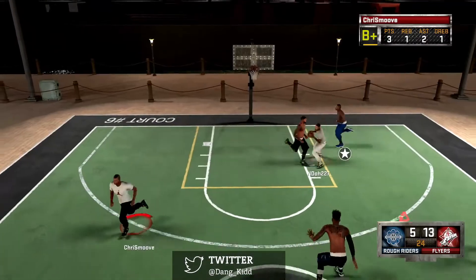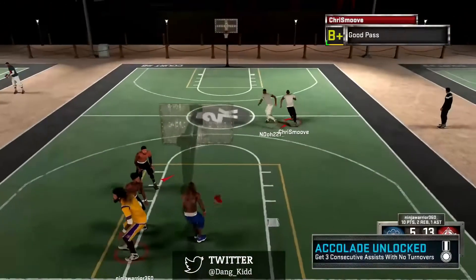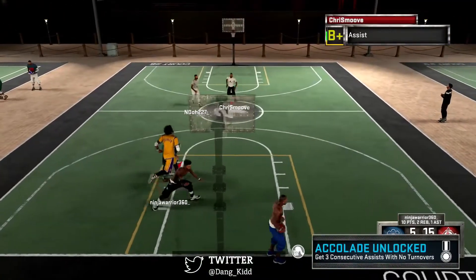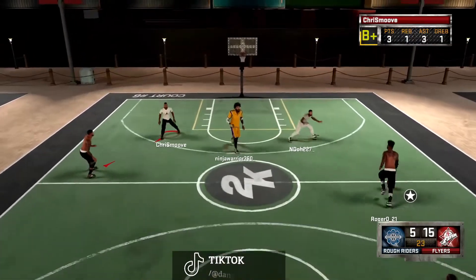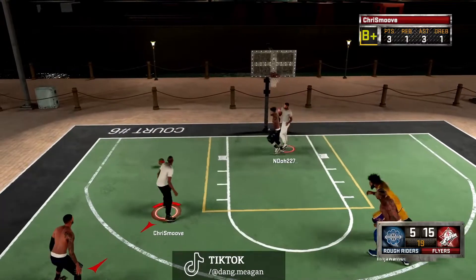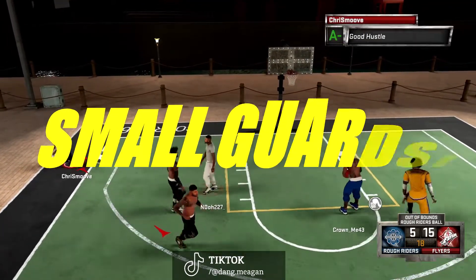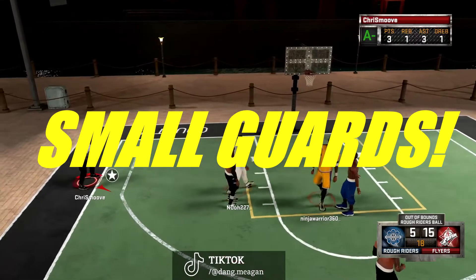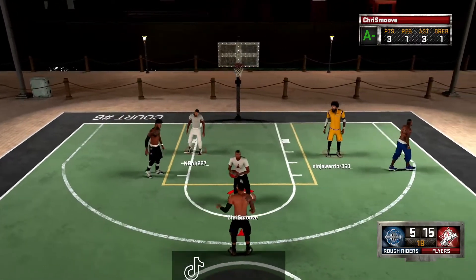So if you want to run the Curry slide, you need a 92 ball handle. If you want Trae Young's sigs or other elite point guard signature animations, you need at least a 90 or 92 ball handle. And who is going to be able to have a 92 or 90 ball handle? Small guards. That's the first and main thing — the dribbling advantage belongs to small guards.